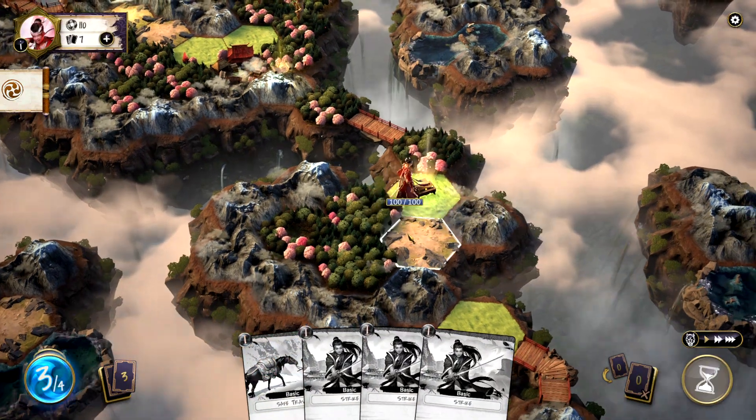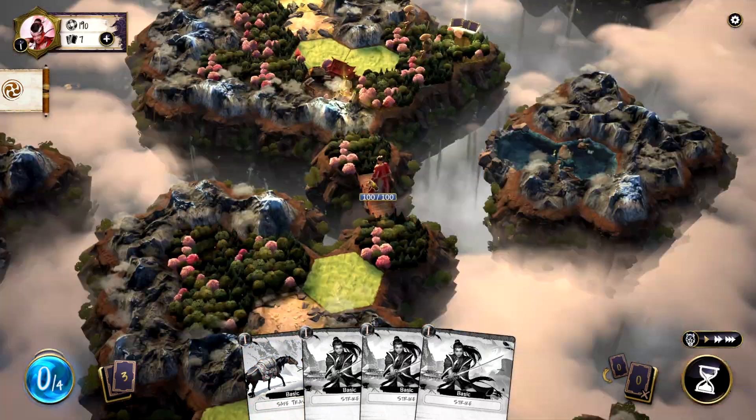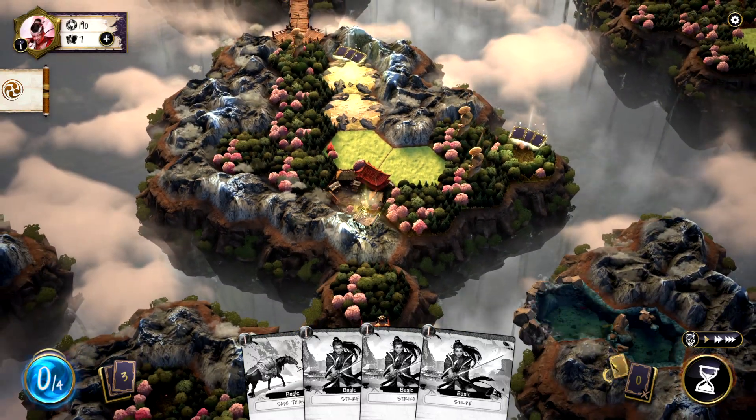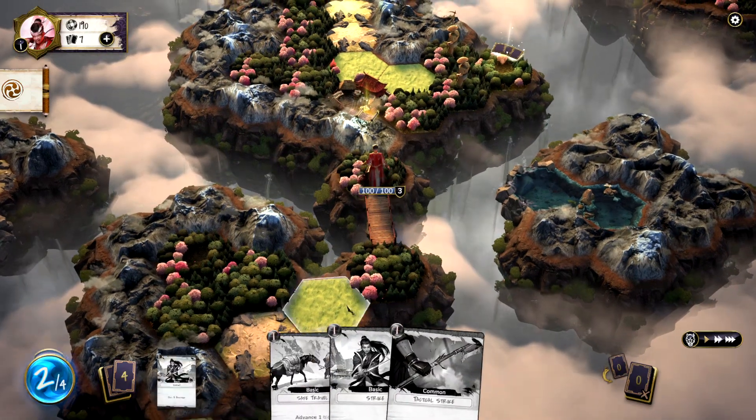Let's go grab a chest over here and see what's in this thing. Just gold. Here's the village we're approaching. There's a couple of folks there that want to stab me — three folks that want to stab me. Let's see if we can have a chat with them.